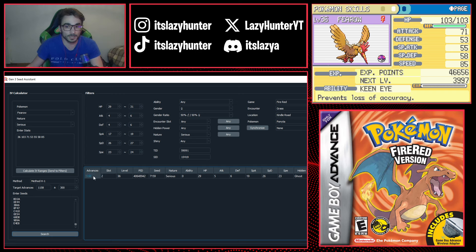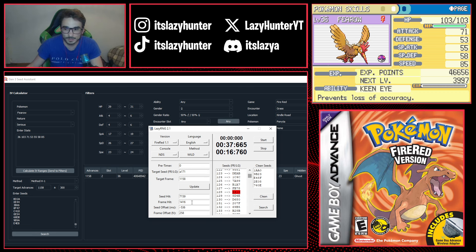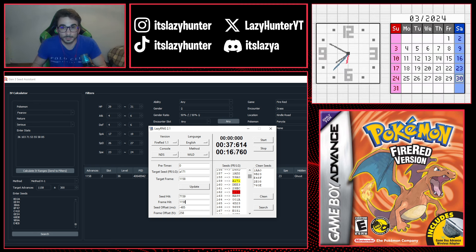On the second attempt we got the correct frame advance — 1158 — and hit seed 7159. So the frame timer is calibrated correctly and won't need to change. In terms of seed, I was only 1 to 3 seeds below my target, which is very close. I enter seed 7159 and frame 1158 into LazyRNG, hit Update, and get a slightly adjusted timer for the next attempt.